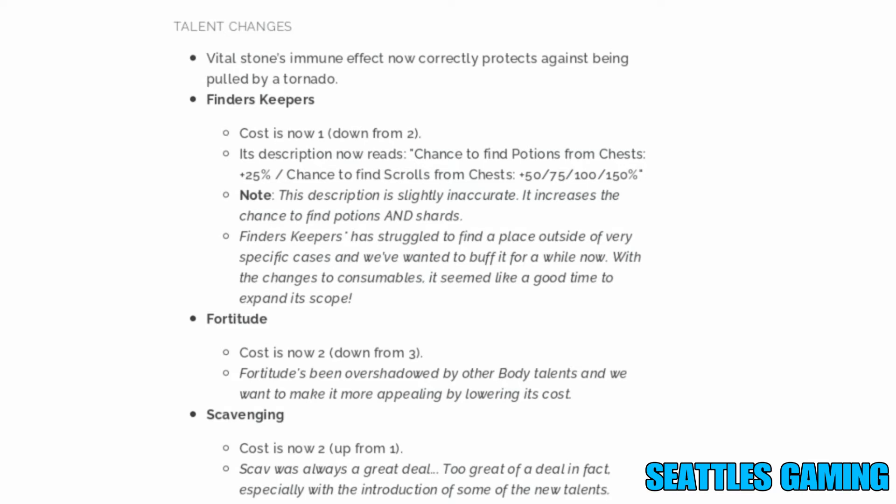Fortitude cost is now two talent points, down from three. Fortitude has been overshadowed by other body talents and they want to make it more appealing by lowering its cost. It gives you one free hit without taking damage — I don't really use it but quite a few people do, so that should be good for them.